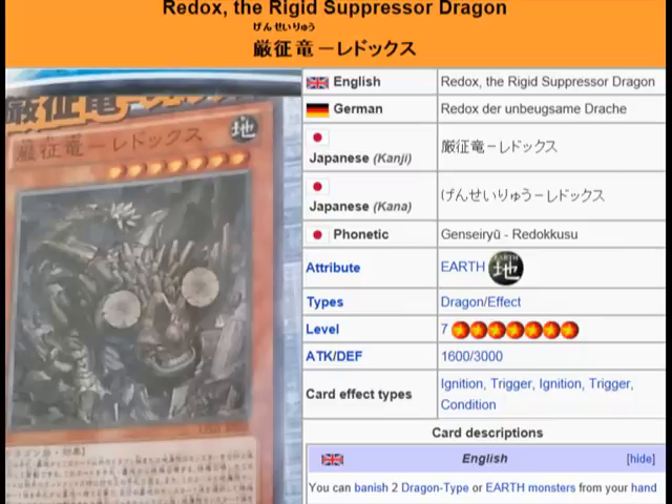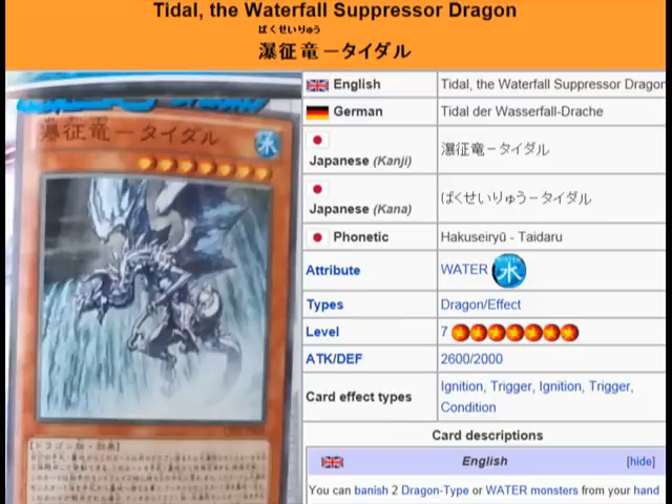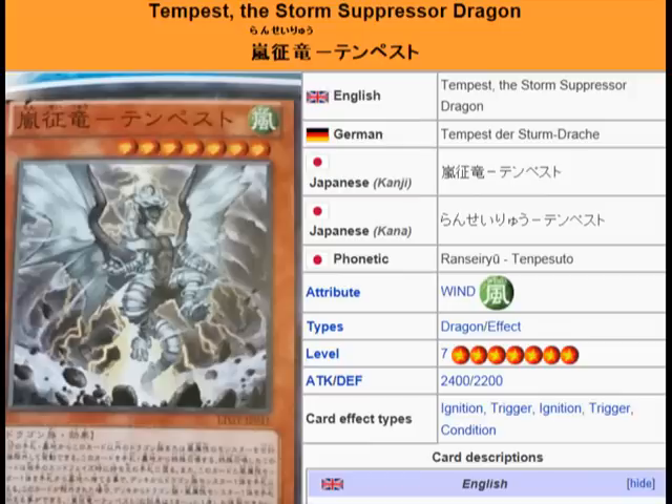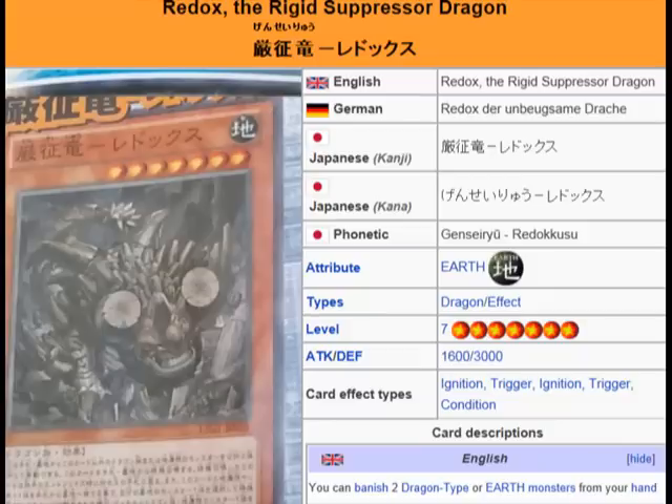The card names we have are: Redox, the Rigid Suppressor Dragon; Tidal, the Waterfall Suppressor Dragon; Blaster, the Flame Suppressor Dragon; and Tempest, the Storm Suppressor Dragon — and all of their effects are the same.